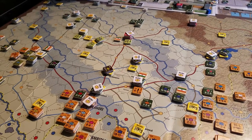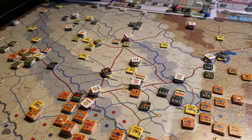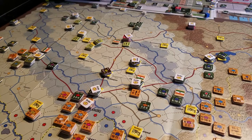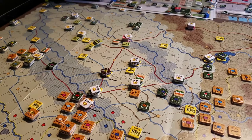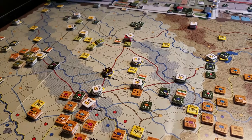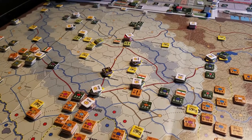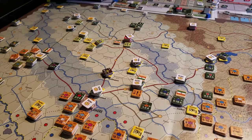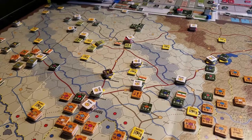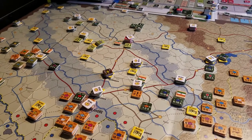I'd have to grab the sequence of play to use the correct term, but I believe it's the second strike phase. I'm unclear as to how air works in terms of what can be used — it uses terminology such as 'ground-based units' and I don't know what that means. Does that mean you can't use Diego Garcia and US carrier forces? I don't understand.